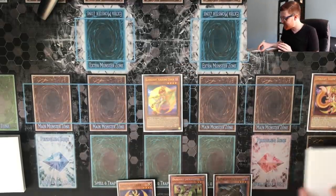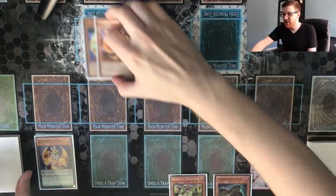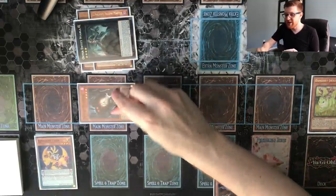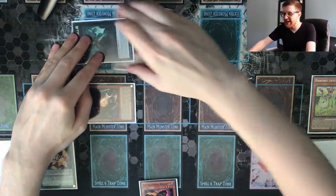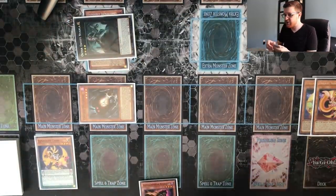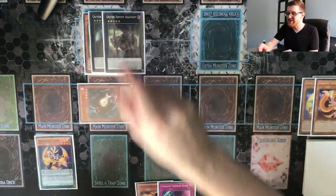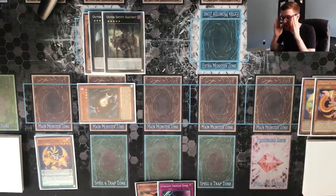We start by normal summoning Kaleidochick and sending Yellow Martin to the graveyard as cost. We scale Tiger, use Tiger to special summon Yellow Martin, and immediately overlay both for Outer Entity Niarla. We use Niarla's first effect to discard Jackalope, triggering Jackalope to get a Mothman directly from the deck — this is where the Dangers really shine. Then Niarla's second ability swaps the materials underneath, triggering Yellow Martin in the graveyard to add a copy of Serenade Dance to our hand. As our fifth summon we overlay into Azathoth, shutting down Nibiru and any hand traps.